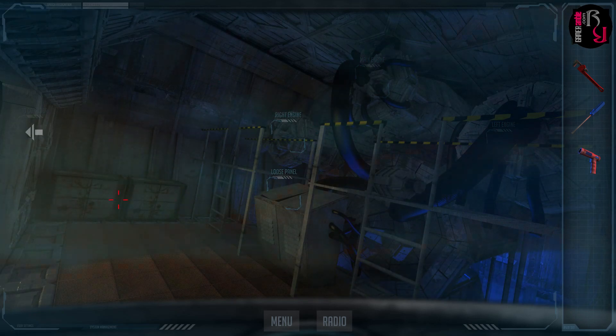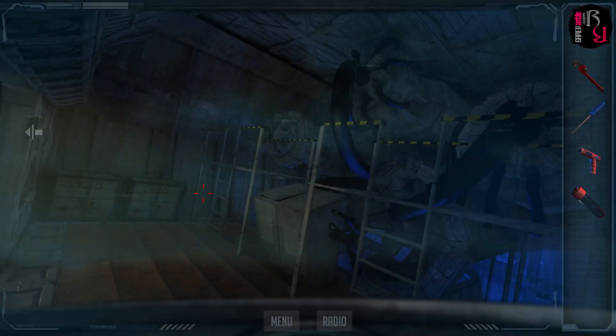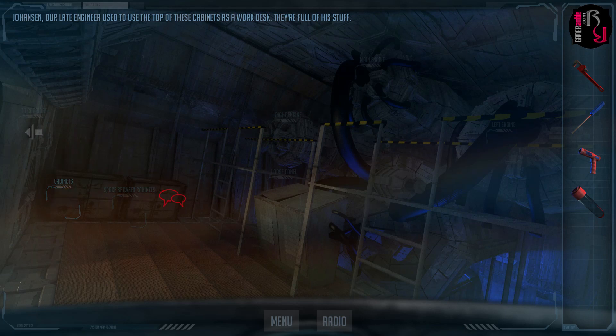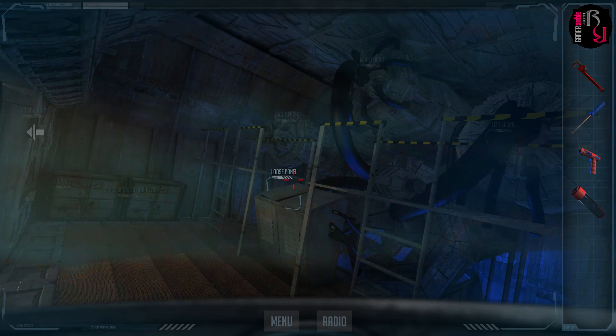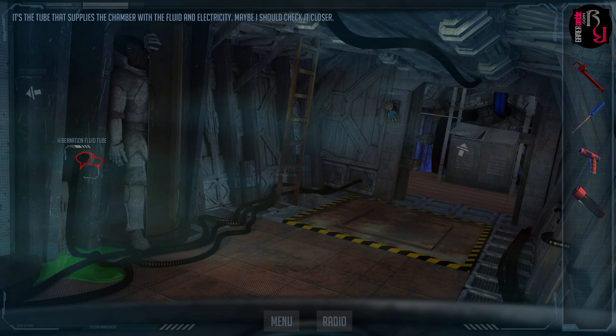Interaction in the game is limited to pointing and clicking only, and the interface has been streamlined compared to the flash version. Since Powell is wearing a suit, his helmet visor acts like an overlay and interactive elements on the screen remain highlighted after you've moved your mouse cursor over them. This is very useful and ensures that there's no need for pixel hunting. Your inventory is permanently displayed on the right side of the screen, and combining or using objects is a breeze. Moving between scenes is instantaneous and your handy map allows for fast traveling between previously visited locations.